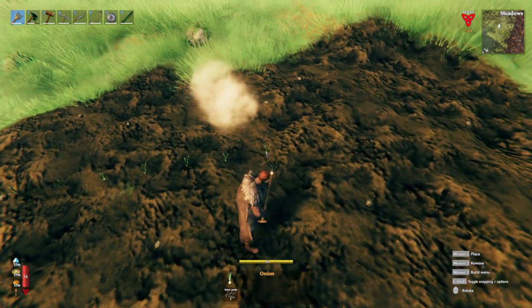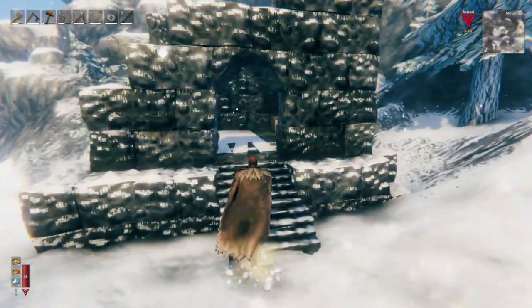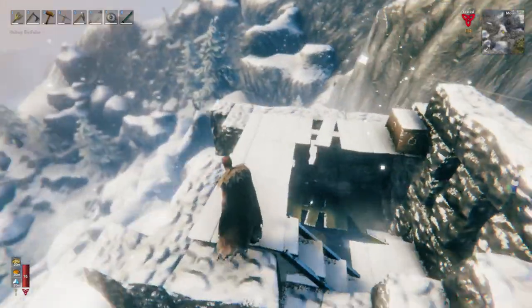The first thing we'll talk about is the acquisition. Onion seeds can be found in the mountain biome in the chests inside of many ruined buildings. It is not guaranteed that they will be in the chests, but when you do find them, they typically drop in groups of 3-8 seeds per chest.